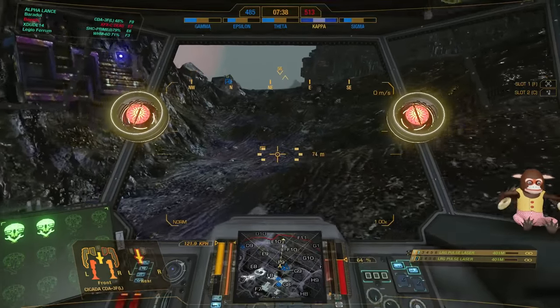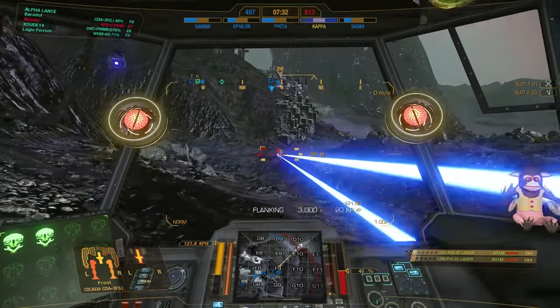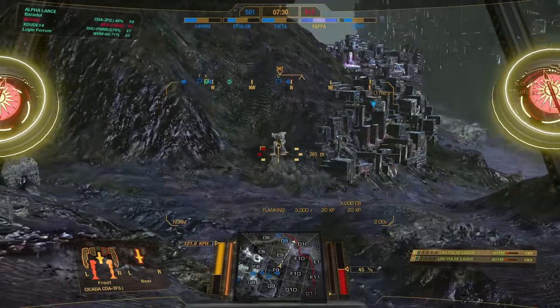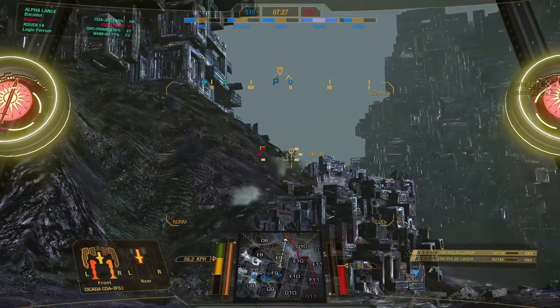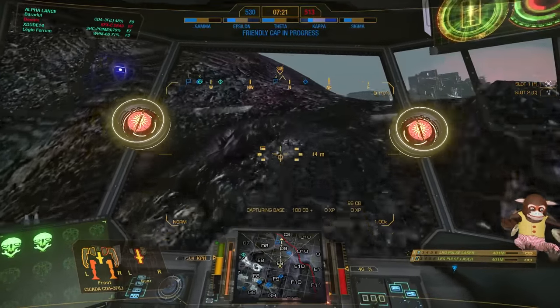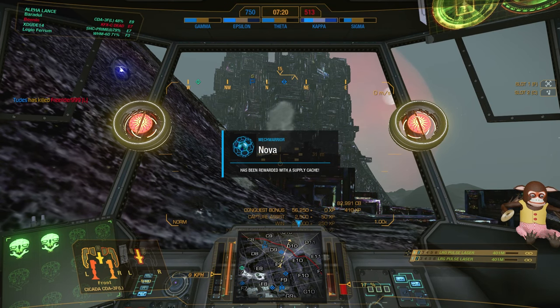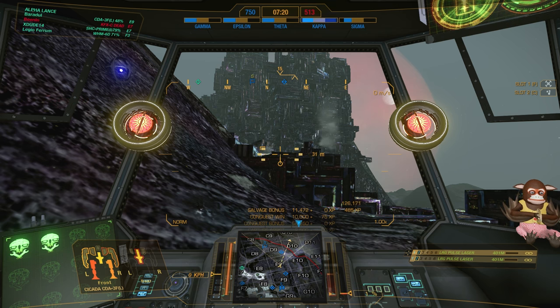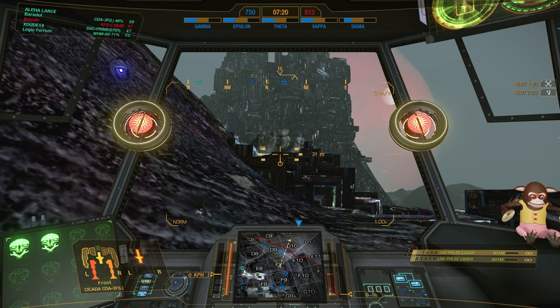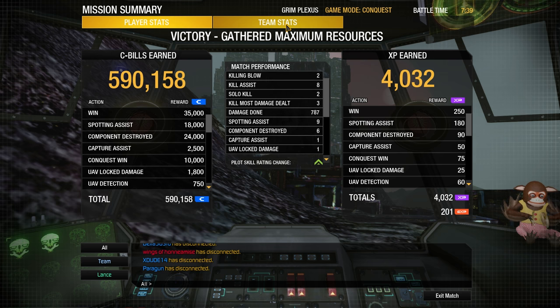You try to dodge as many shots as possible and then you fight back with your DPS-oriented build while the enemy has a hot laser build or big alpha strikes. If you can dodge them, it is very good — then you have the upper hand. Problem is that the Raven is faster than the Cicada in that build, but we got a good shot from a teammate. That was a very decent round. This time 787 damage, 2 kills, 8 assists, a lot of spotting assists, and 6 components destroyed.